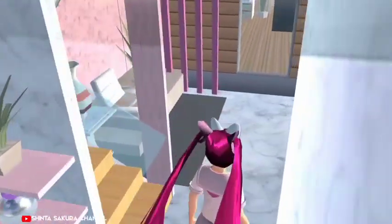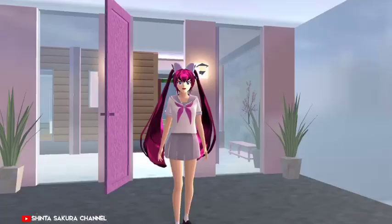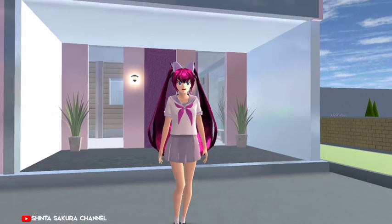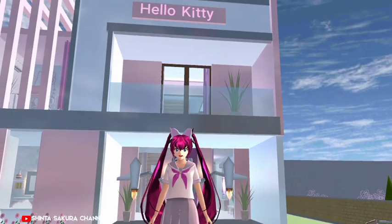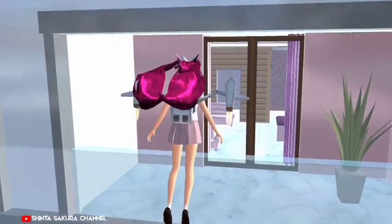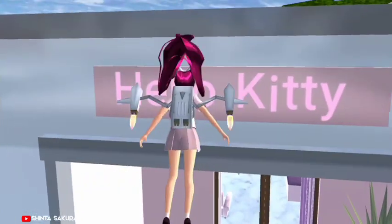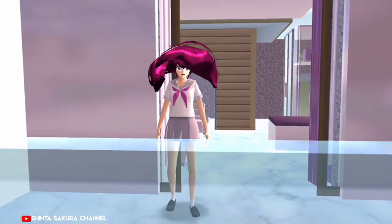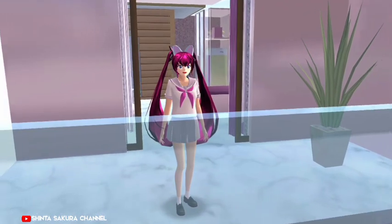Lanjut, aku bakalan ngeliatin area dari lantai duanya teman-teman, tapi kita tuh harus keluar dulu dari rumah ini ya. Sebenernya sih bisa kita tuh ngeliat kitchen set-nya, tapi kita tuh harus ngerobohin dulu rumahnya sebelumnya. Tapi aku gak mau ngambil ribet ya teman-teman, jadi aku bakal nunjukin aja melalui pake jetpack ini buat kita lihat-lihat ke lantai duanya nih. Nah itu dia ya, di rumah ini tuh bertuliskan Hello Kitty. Liat ya balkonnya juga, pagarnya itu berlapis kaca ya. Wah cute banget ya teman-teman. Nah aku mau coba masuk. Nah akhirnya aku bisa masuk nih teman-teman. Nah ini dia nih, lantai duanya ya. Nah ini tuh pagarnya berlapis kaca ya, jadi terlihat transparan nih teman-teman.